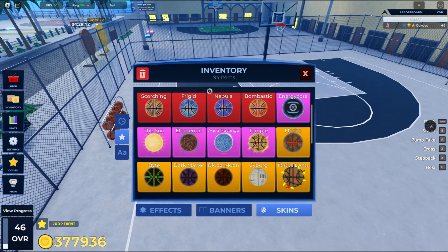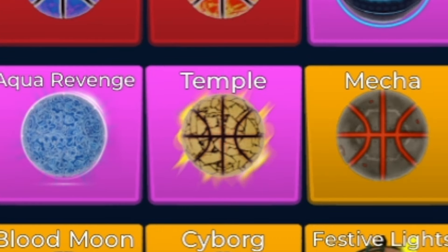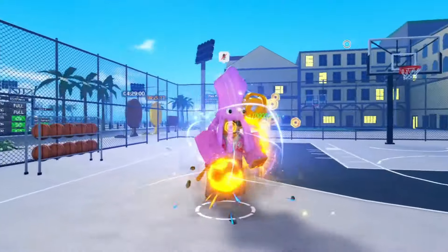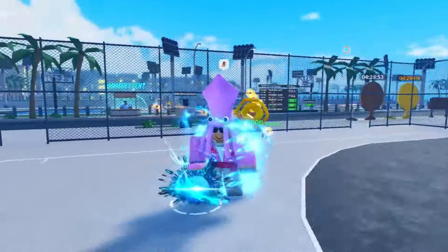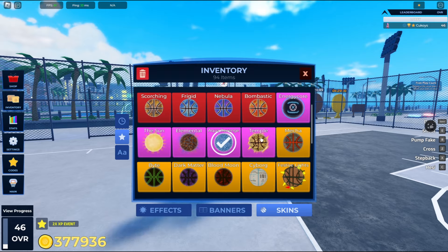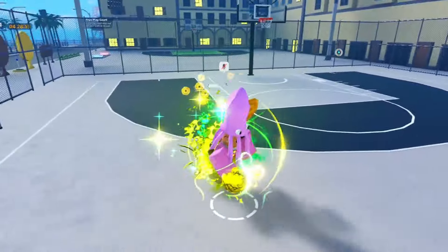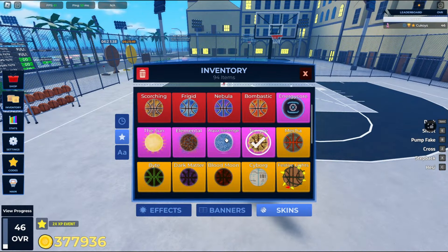Here are the three new mythics: Elemental, Aqua Revenge, and Temple. This is what it looks like for Elemental, this is what it looks like for Aqua Revenge, and Temple. Out of the three, I think Aqua Revenge is probably my favorite.